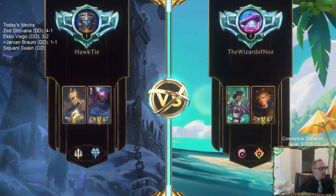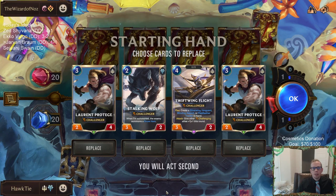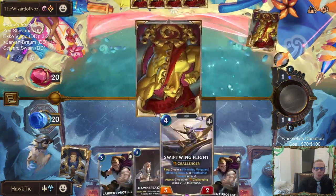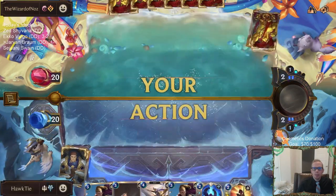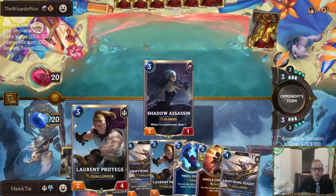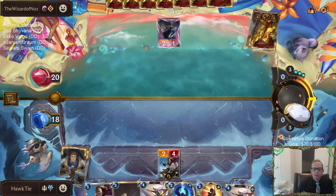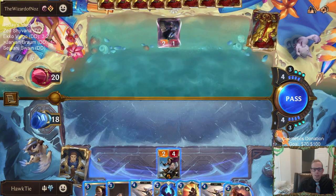Disgruntled Gruntled the donation deck — thank you so much! So Jarvan Shen, cool cool cool. I'm going to mulligan the Stalking Wolf, keeping things that have a lot of health or cards that replace themselves. The Stalking Wolf not only gives them the 1/1 but also dies to Mystic Shant, and I don't want cards that die so easily to Mystic Shant — though Swiftwing Flight also dies to Mystic Shant to be fair.